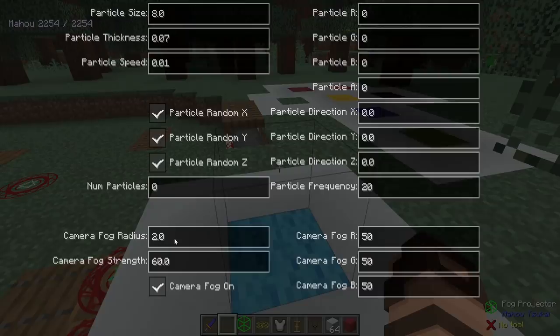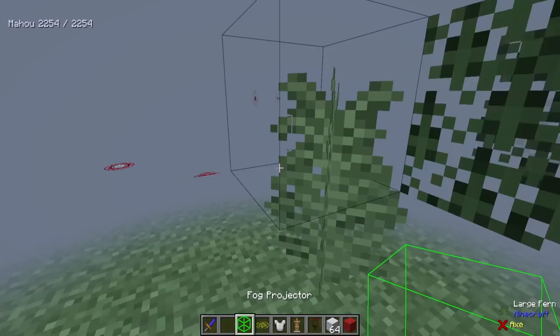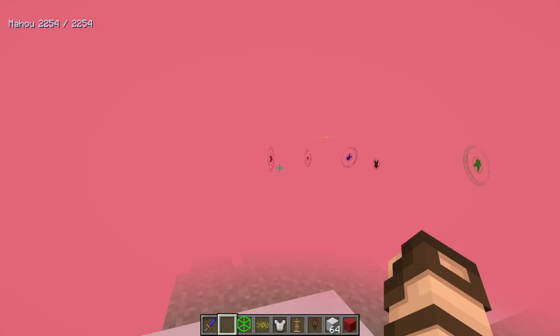It doesn't have to be quite so heavy. You can also have it affect a much wider area, as well as customize the colors. For example, if I change the fog radius to 200, it's going to be foggy everywhere you go and it'll be very difficult to see. You might not even be able to find your fog projector unless you've got something to look for it through.